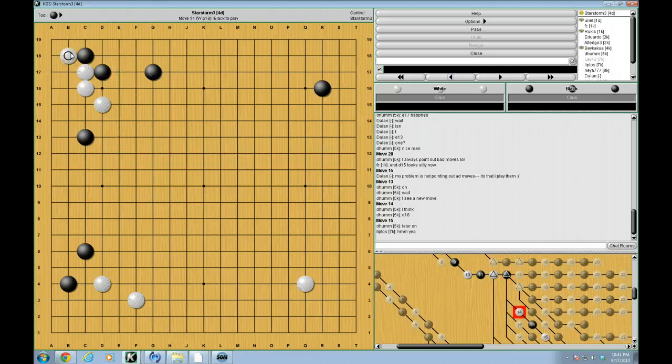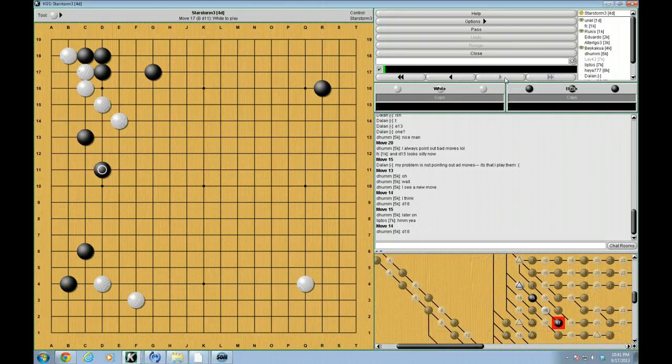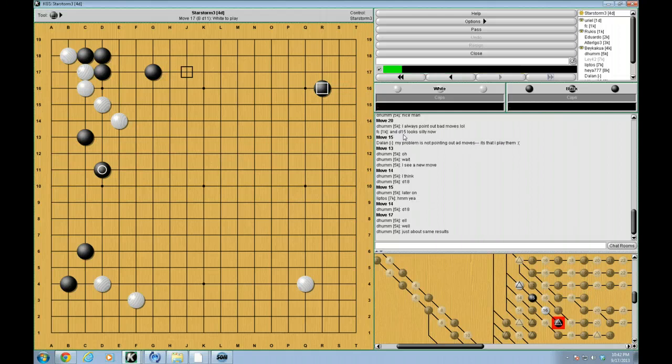So B18 is a possibility — this is one continuation. But this actually is, in modern times, considered not good enough for white, depending on the board situation. If white controls the upper right, then white can play this one. Because what white really wants is to play J17. White really wants to play J17 next. But if J17 is just going to get attacked itself, then this probably isn't good enough for white. So only play this when you control the upper right corner.